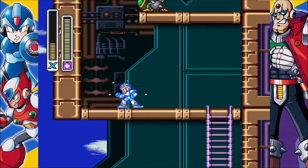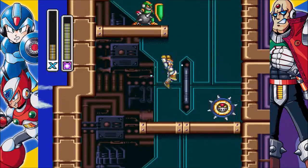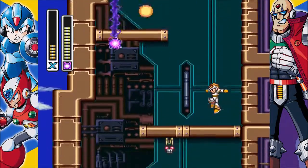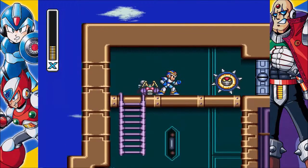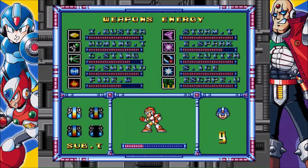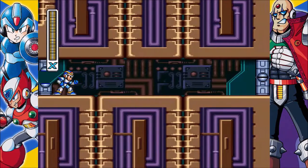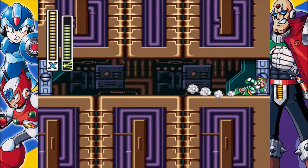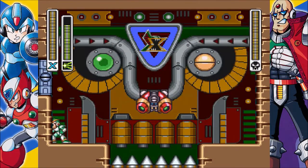If I remember correctly, if you charge yourself up, it can completely destroy the shield. Okay, still got hit, but not as much as if I hadn't charged it up. I'm going to use another sub tank — wait, did I use one? I think I used one in the last Sigma stage. Yeah, I did — so that's the only one I used this level. Not too bad. The weakness of this boss is the Sting Chameleon, but it can be kind of tough because of the spikes in the middle.